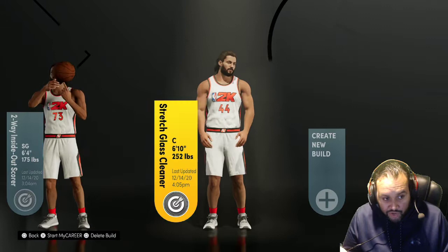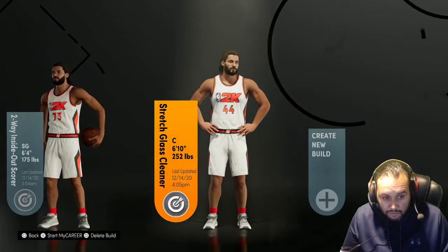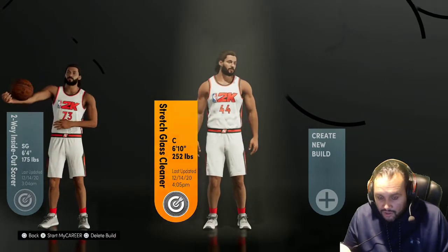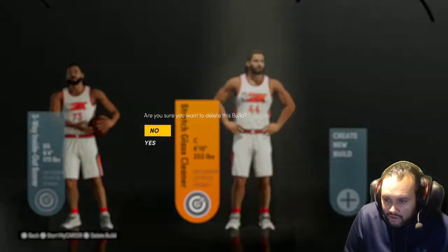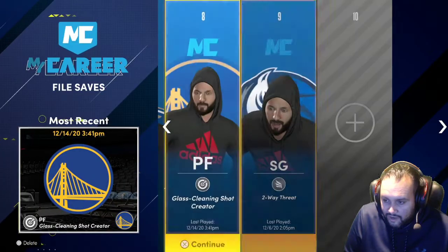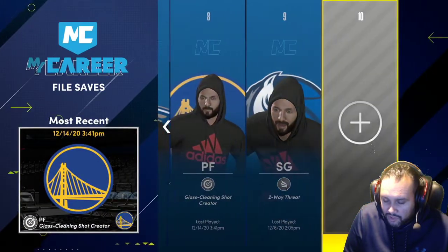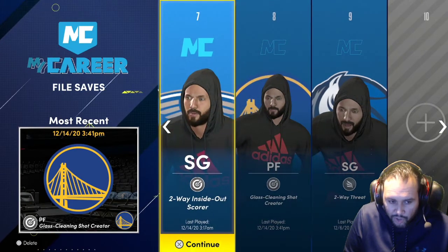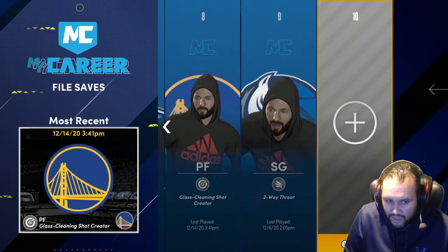Here it is right here - Stretch Glass Cleaner. I'm going to delete it and just show off the attributes and badges. So you can see, I have too many builds. This is my main build here - the Glass Cleaning Shock Creator. I will be messing around with a guard as well as a secondary build. Want to learn how to ISO, because I've never ISO'd before.